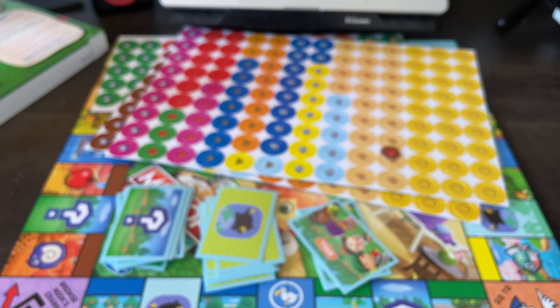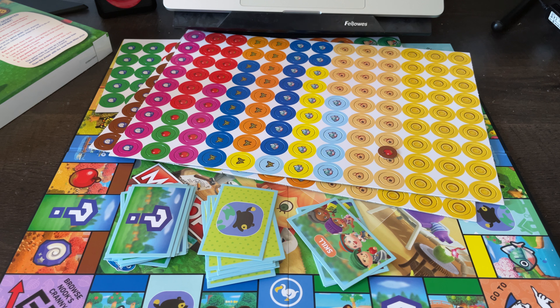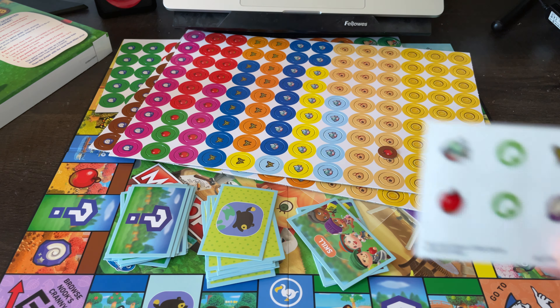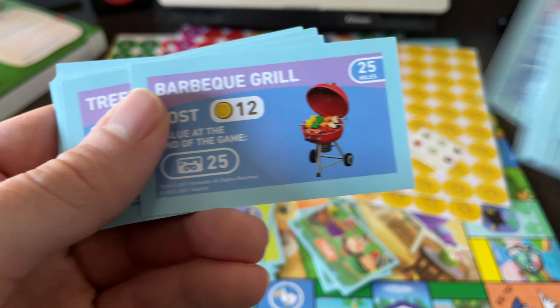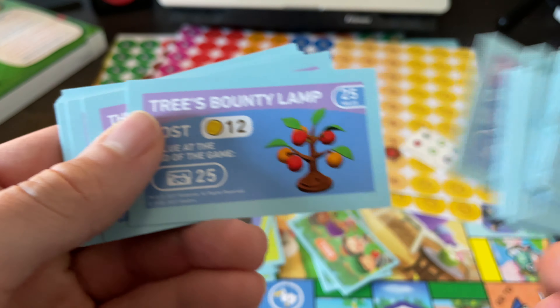There's one more deck of cards and some stickers — just a set of stickers. These must be decorations. These are all decorations that you can buy — when you go to Nook's Cranny, I'm guessing these are what you buy. There's a bunch of them in here. Oh, the outdoor bath! I actually do recognize a lot of these items from the game itself — that's so funny.